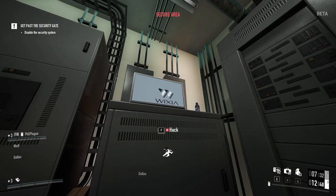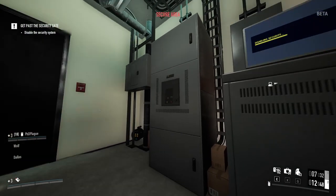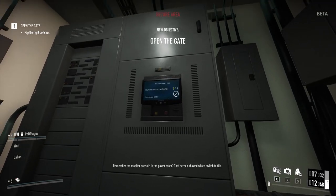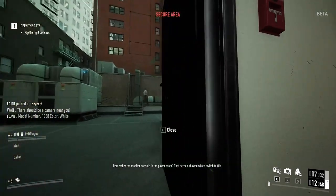All right, up to the hack. Hacking away. Crack the password. Remember the monitor console in the power room? That screen showed which switch to flip.